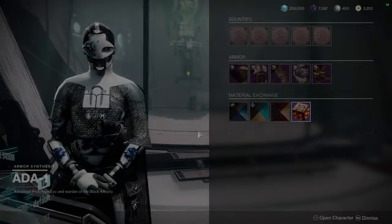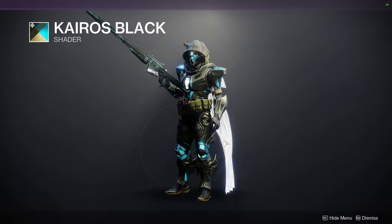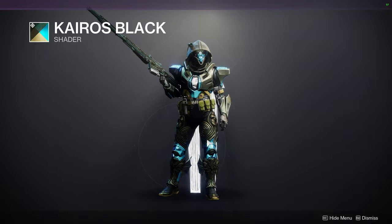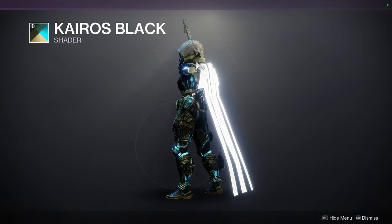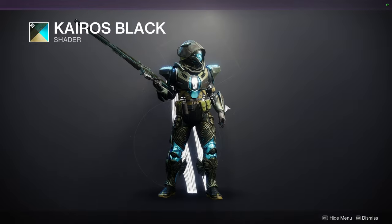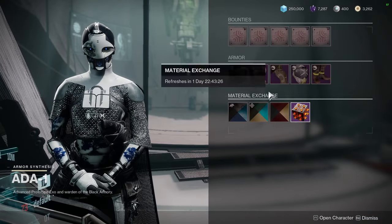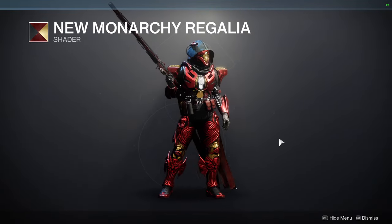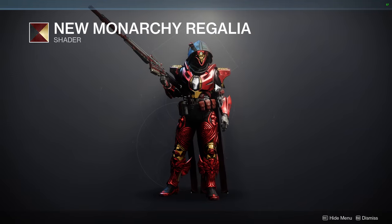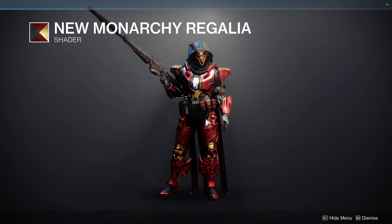We have Kairos Black. I don't know why they keep selling it — I personally don't like it because of this color right here. It usually shows up and I'm not a big fan, but with plate armor it does look pretty dope. New Monarchy Regalia — this shader is super dope, I definitely recommend this one. It's one of my favorite shaders in the game. Red and gold — that's your Iron Man shader, so definitely pick this one up.